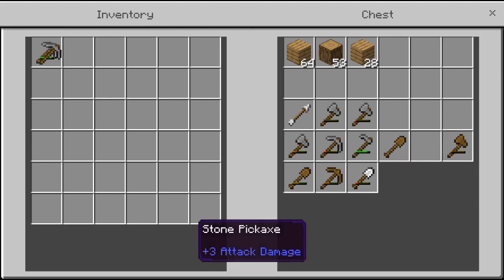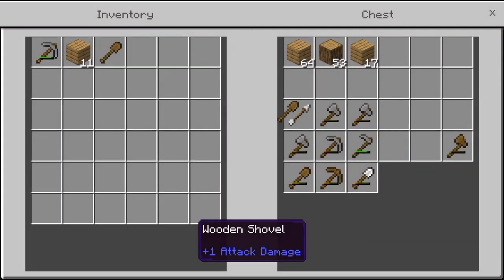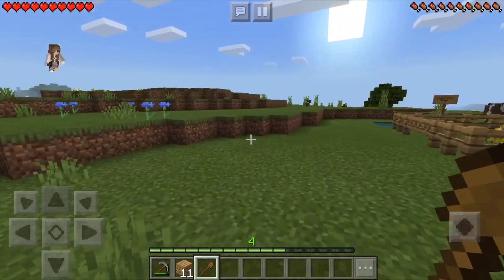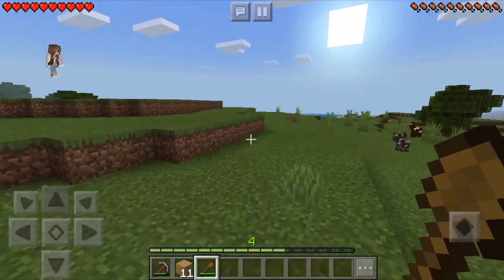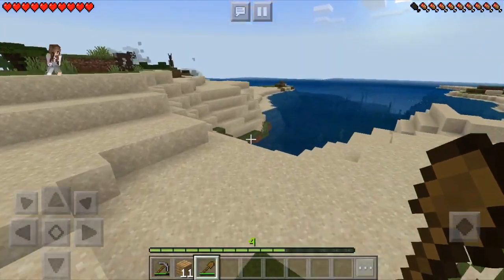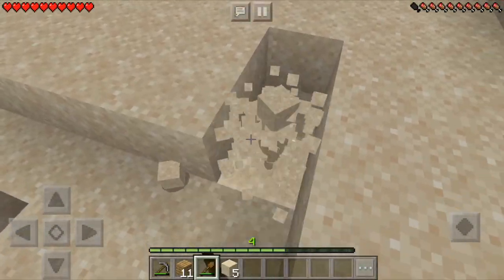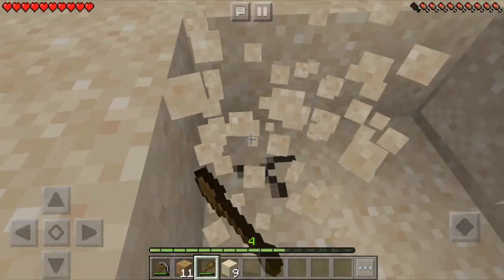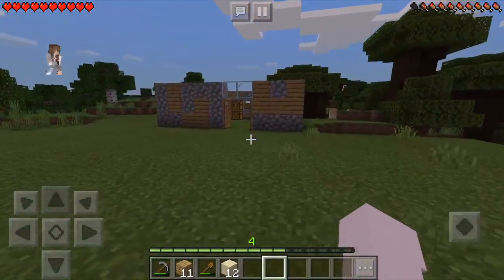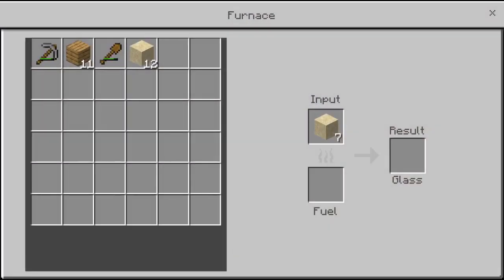Let's grab a pickaxe — my pickaxes are not great right now — and let's grab some wood and a shovel. Then I'm going to go get some more sand and then go in a cave and grab some coal. I'm only gonna get a little bit because I have seven already. Okay, I have 19 pieces of sand so I think that's enough.